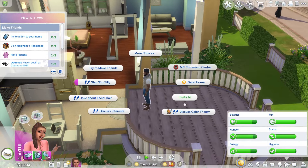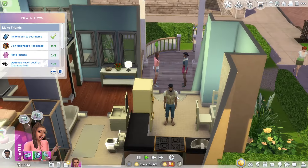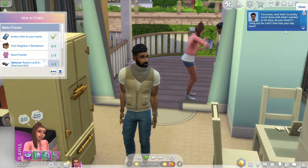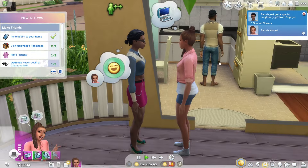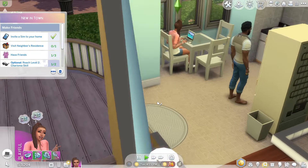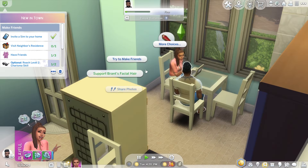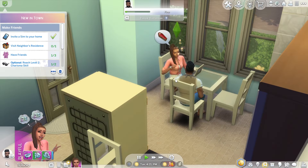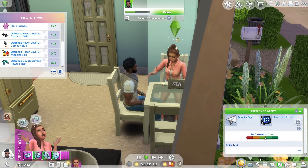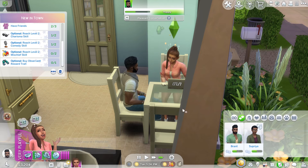Sure, we'll invite Bran in. This was enough to invite them into my home — I literally had to click 'invite in.' You brought me a present? Thank you for the prezzie. Some starter flowers. Supriya, I thought we were friends. All right, we've got one friend. Let's make friends with Bran — the 'try to make friends' is a Carl mod, very good. Means I don't have to constantly click interactions. Are we friends? Yeah — because I need to go visit my neighbor. We are. Excellent. Thank you, Bran, your service here is greatly appreciated.